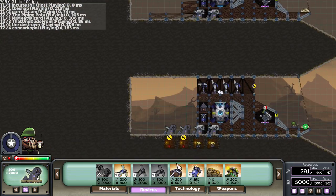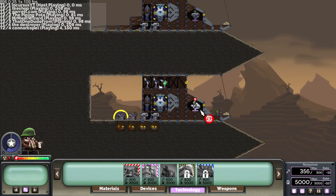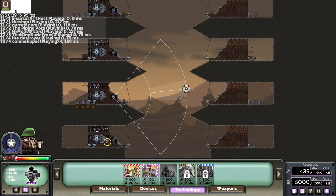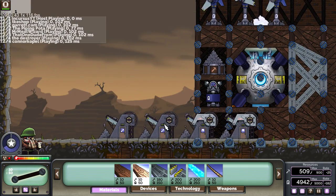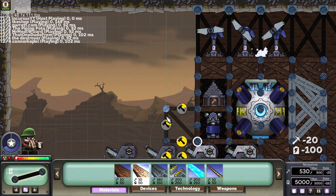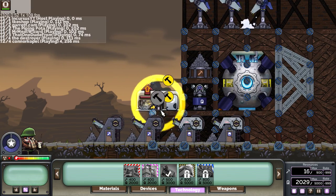Very good, much better. All right, so I'm gonna need an upgrade center. Come on shield, come online - I did not hotkey you. Blow all those away again. Now I have my energy shield online. These small boxes are so difficult to select. I need an upgrade center - there we go.